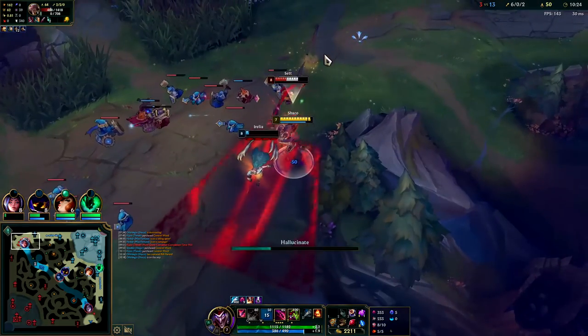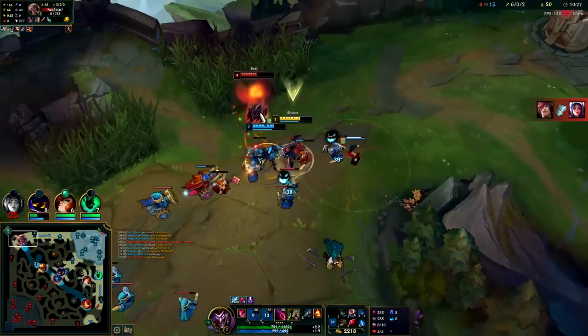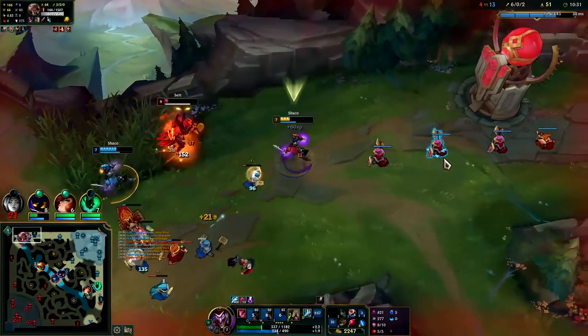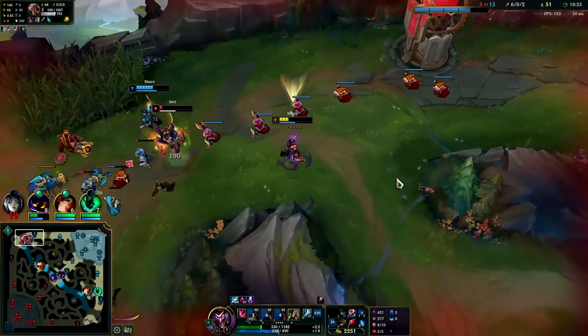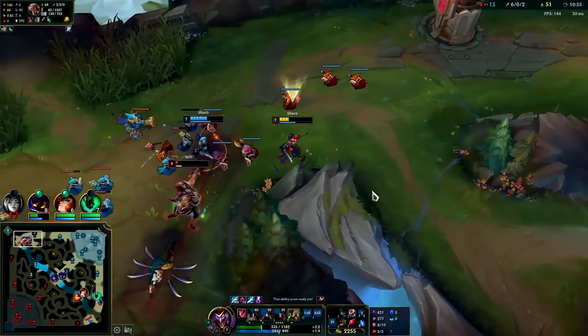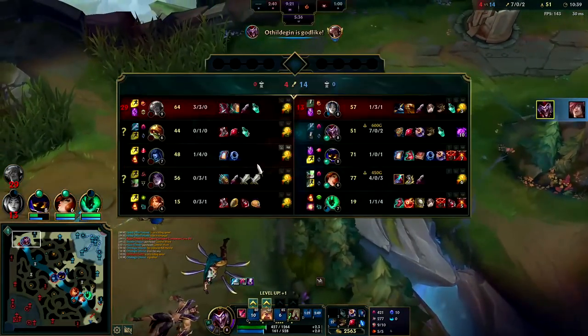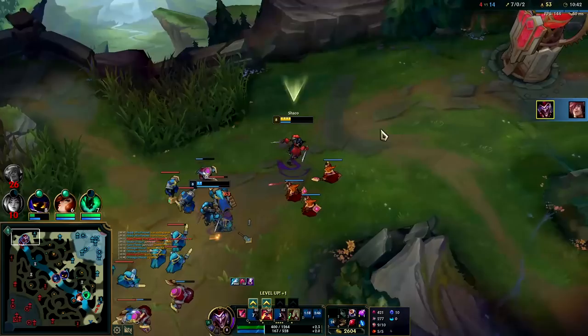Got a box down. I'm gonna R and Ignite him for the vision. My R is gonna kill him by itself — blue smite him. He's dead. Sett's very tanky right now — he actually has more items than I have when you look at it.